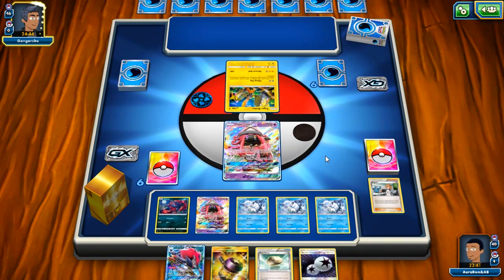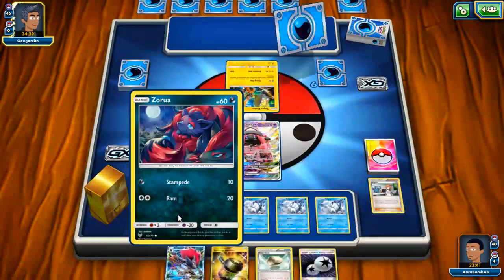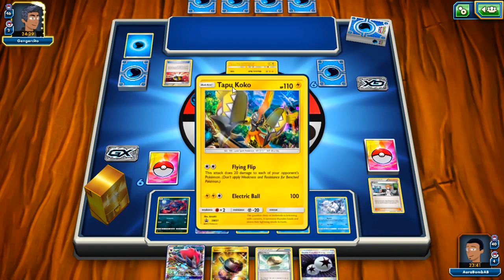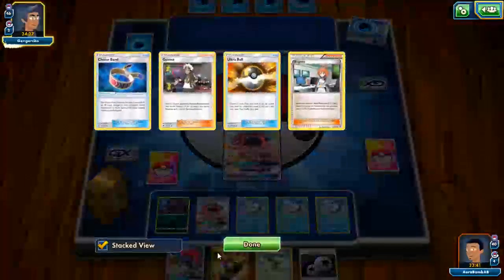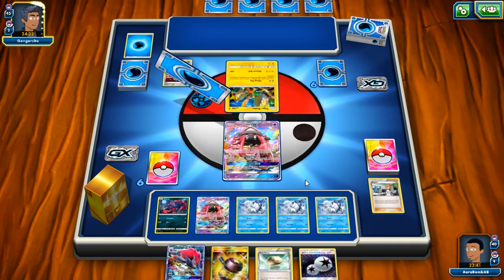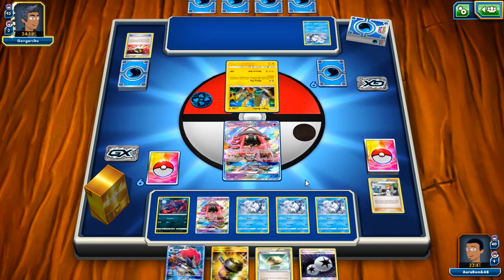If he attaches DCE we also have Enhance Hammer — our opening hand is not awful, it just sucks that we don't have a draw supporter, especially since we're going to be attacking with Zoroark. This Zoroark hits 120 which is beautiful. I want to get rid of these Kokos before he puts too much damage on my Vulpixes. I hate having to Brigette here because he gets a lot of damage on the board with Koko, but I just gotta do it. Apparently he doesn't have Lele Brigette — I'll take that.